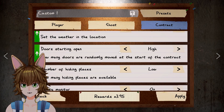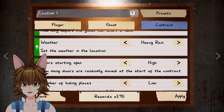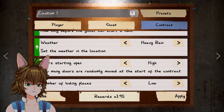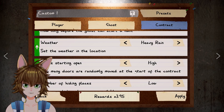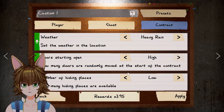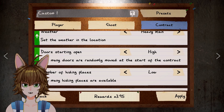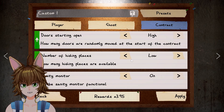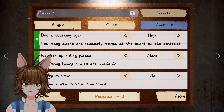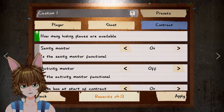Over on the contract side: setup time zero, heavy rain, door starting open set to high. Since the ghost isn't roaming, isn't changing rooms, and activity is high, the ghost is going to be touching doors and throwing items quite a bit — so I'm not too worried about this. We're also going to play on a small map, so not worried about the doors. We'll get some reward for that. Hiding places — let's just take it down to none. We're over 4.13 times reward. Because like I said, we're going to go in, figure out the ghost, and get out. We're going to try and avoid hunts. If we get hunted and die, oh well — we've got nothing to lose.